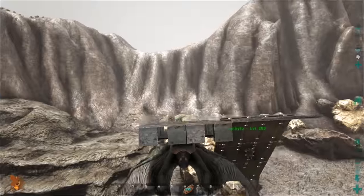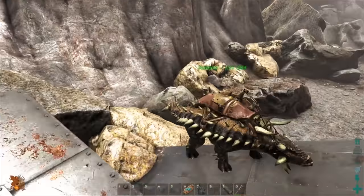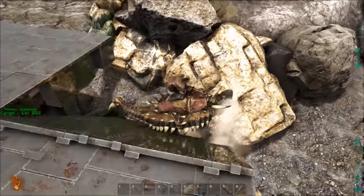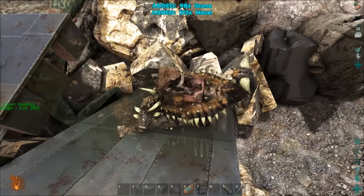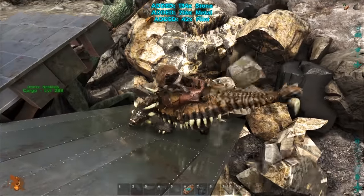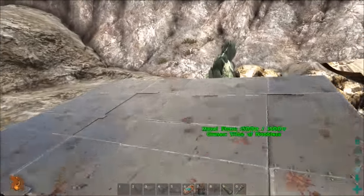You are able to Quetzal farm by yourself, but everything's harder and takes much longer, especially if you have any problems. You have to fly the Ankylo to every metal node, get off the Quetzal then get on the Ankylo, then harvest the metal. The Ankylo always hits normal rocks first, then the metal last. Once you've done, you've got to get on the Quetzal and move to the next batch of metal.